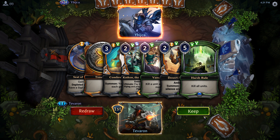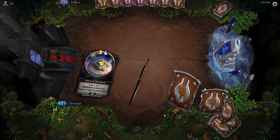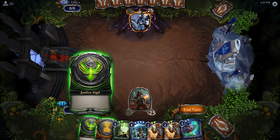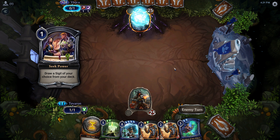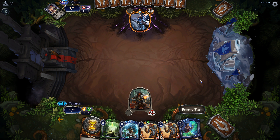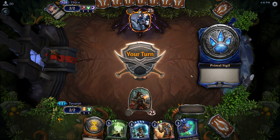Matched up here against someone who has already ground their way up to Masters this season. I don't think this is keepable — let's redraw. And that's even worse, if that's possible. We've probably got our work cut out for us here. Looks like our opponent — I was going to say he's playing aggro, but Seek Power means they are not on aggro. Maybe another Armory deck. That looks like exactly what it is. Since we've got a second one of these, I'm going to go ahead and play out a Desert Marshal to start pressuring our opponent a little bit.